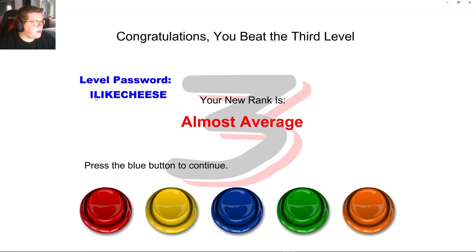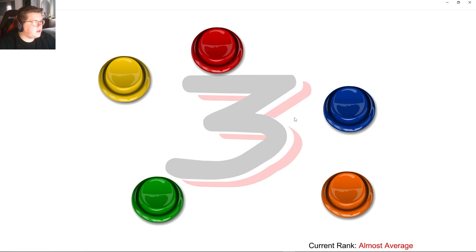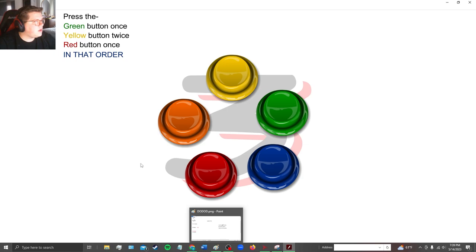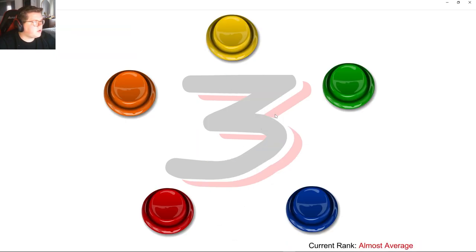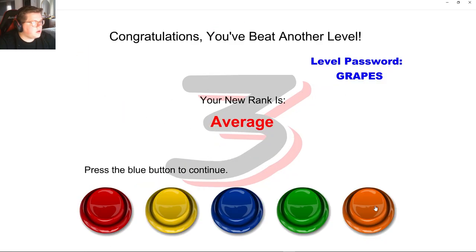Level password: I like cheese. Press the orange, yellow, blue — orange, yellow, blue. Press the green, yellow, red — green, yellow, red. I had to do that fairly quickly. Now I'm average.